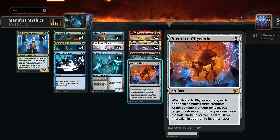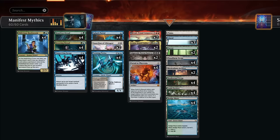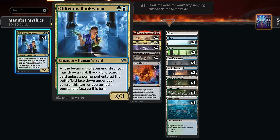The deck is split into four categories: 12 manifest dread cards, 10 flicker effects, 10 payoff cards we're hoping to manifest and turn face up, and the glue — Oblivious Bookworm, a two-mana 2/3. At our end step we may draw a card; if we do, discard a card unless a permanent entered the battlefield face down or we turned a permanent face up this turn. This lets us discard expensive permanents like Atali, Atraxa, and Valgavoth, so if we flicker a Portal to Phyrexia we can reanimate them. The extra draw-discard gives card selection and advantage for just two mana, triggering every turn.